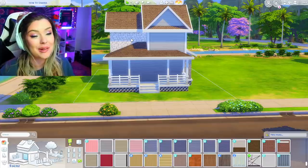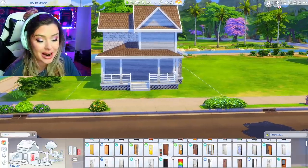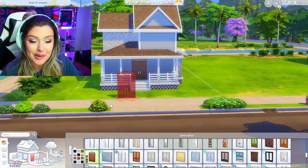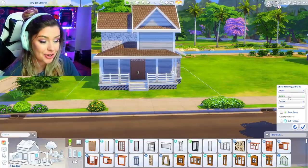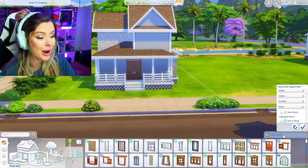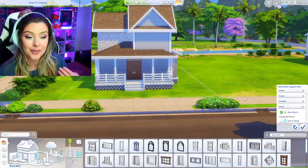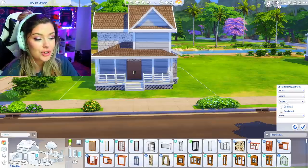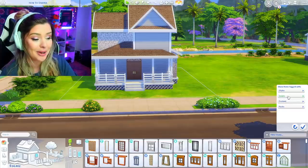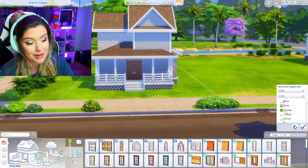Now windows and doors — one of my favorite parts. I'm going to scroll through and find a door that matches, keeping in mind this is a starter so we don't want to go too crazy. A really helpful feature is the filter button at the bottom right — I'm just going to select base game so only base-game items show up. You can also filter by custom content under the content section, and the color filter lets you pick a specific color palette to narrow down what appears in the menu.